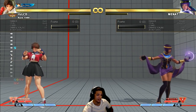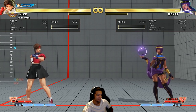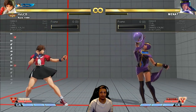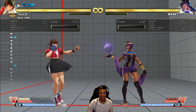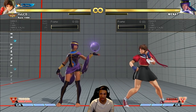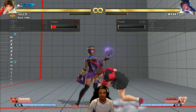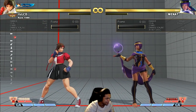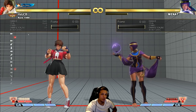Ryu's got some stuff going for him. Look at Sakura's jump Tatsu — when would I ever use this? Look how slow it is. It doesn't even cross up. Apparently in the files it was supposed to cross up but they took it away from her before she launched. You know how good that would be if it crossed up? But it's useless. I just want them to buff the low tiers rather than nerf the top tiers.